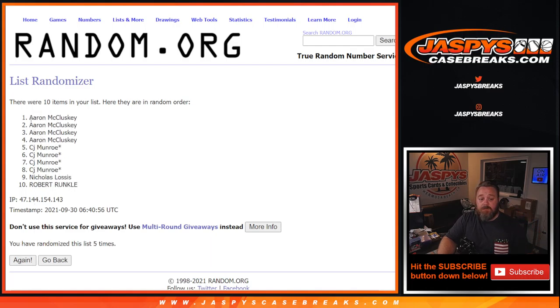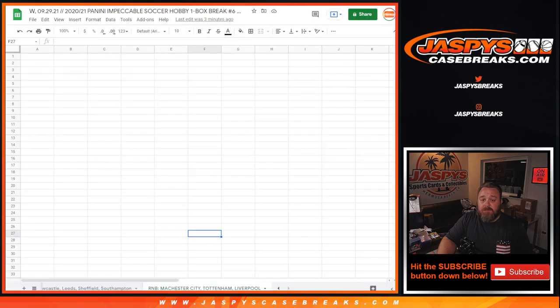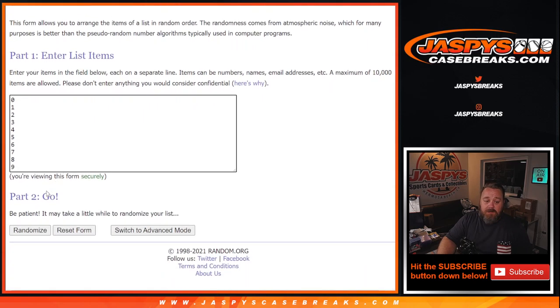Fifth and final time, from Aaron McCluskey down to Robert Runkle — five times on the randomizer, five times on the dice, and five times on the numbers.